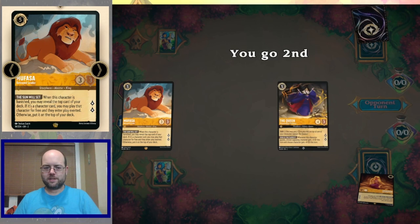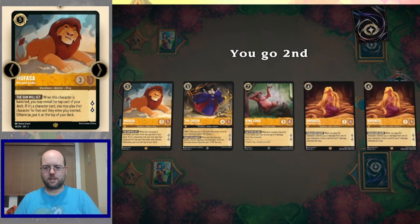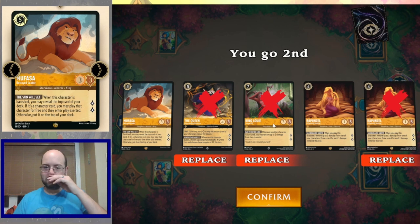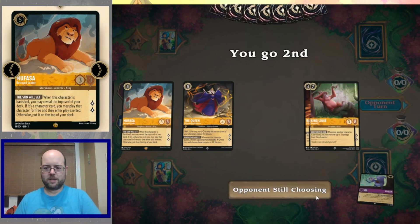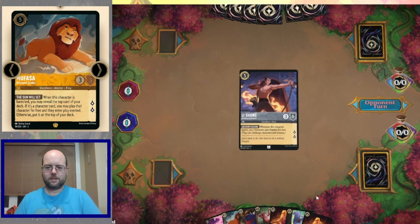Let's see what the circle of life brings us this game — with a Stitch, a Mufasa, a Queen, King Louie, a pair of Rapunzels, and an Elsa. That's a lot of very expensive cards. I do like Mufasa — we'll keep maybe a Queen and a Rapunzel, in case we top deck into a smaller Queen. That's better. Going second, and we find a Rafiki.